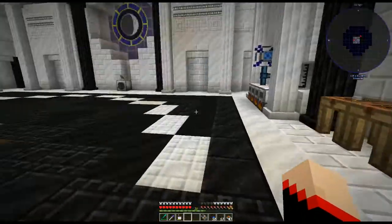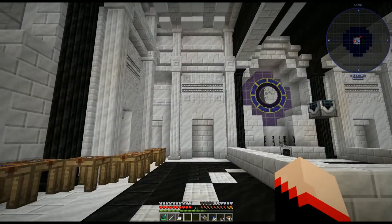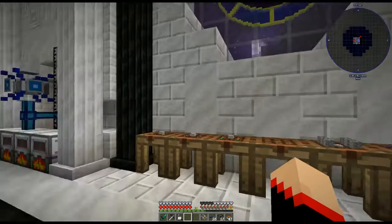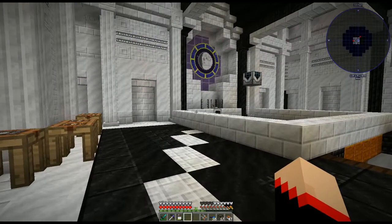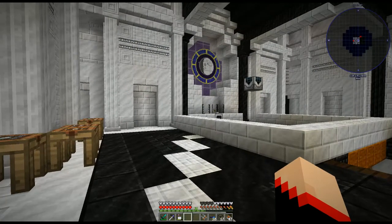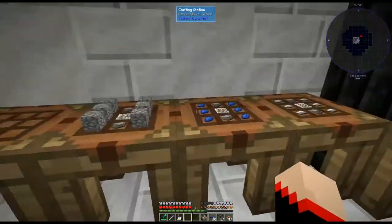The best places to go capture mobs in my opinion are Lost Cities, because you can easily get cows, pigs, and chickens there. Don't forget the Nether — a really important one is a wither skeleton and we'll go over that later. I also captured a blaze. You can also go to Twilight Forest, and we'll demonstrate that too.